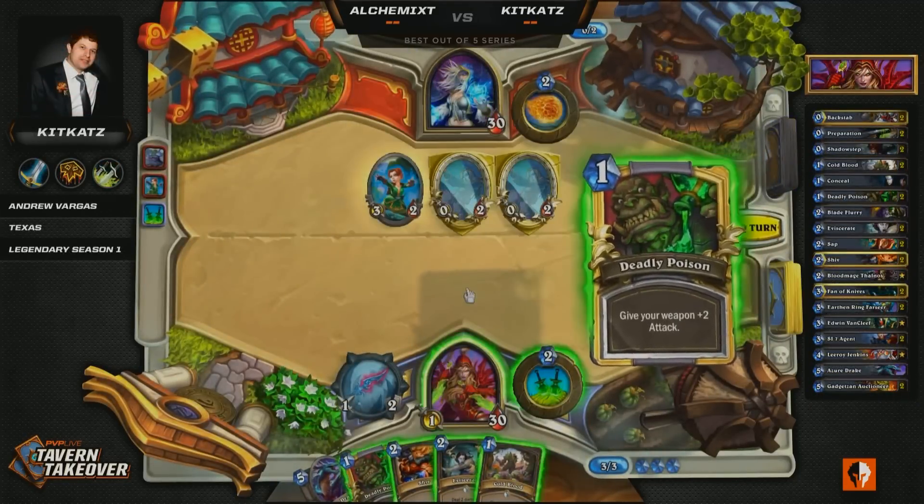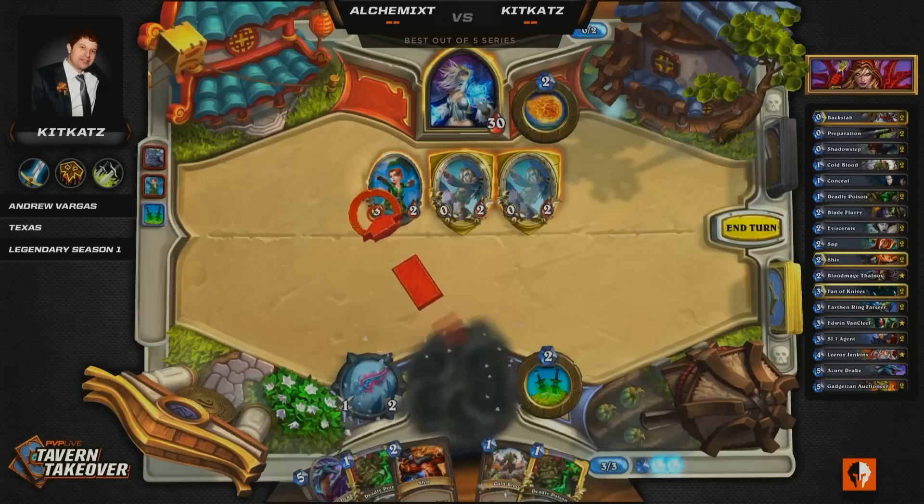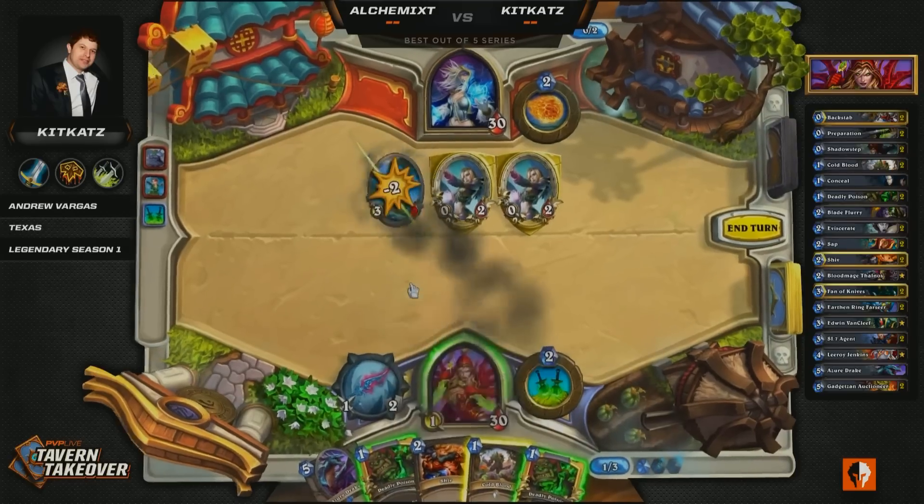Something we haven't seen from the mages — they've not really been having those good draws. We haven't seen a single Sorcerer's Apprentice even get drawn into a hand yet. So finally he's actually having a reasonable play here, being able to get that early minion out. You talked about wanting to use that to clear the board, not wanting to use your spells to burn through these early minions, and he is going to be able to start with that.